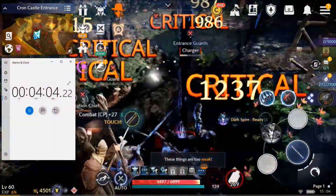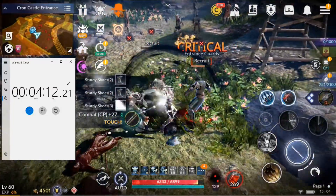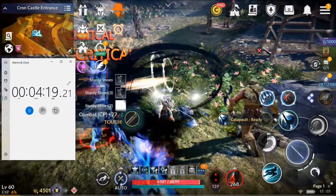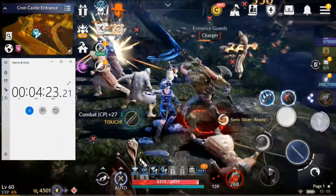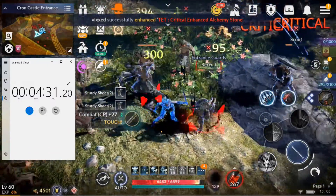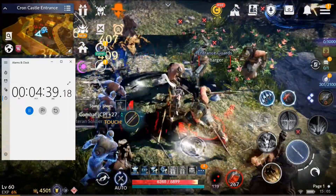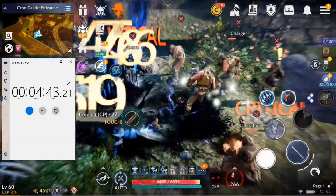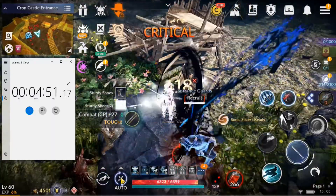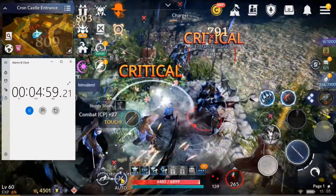Looks like we're getting close to the end of our five-minute test, so we'll stop the auto-attack and immediately go to town to meet up with Eileen and sell our junk loot. I only count the junk loot — any armor or weapon that wants to be equipped I don't count, so I can be consistent across all characters. And time — there we go.